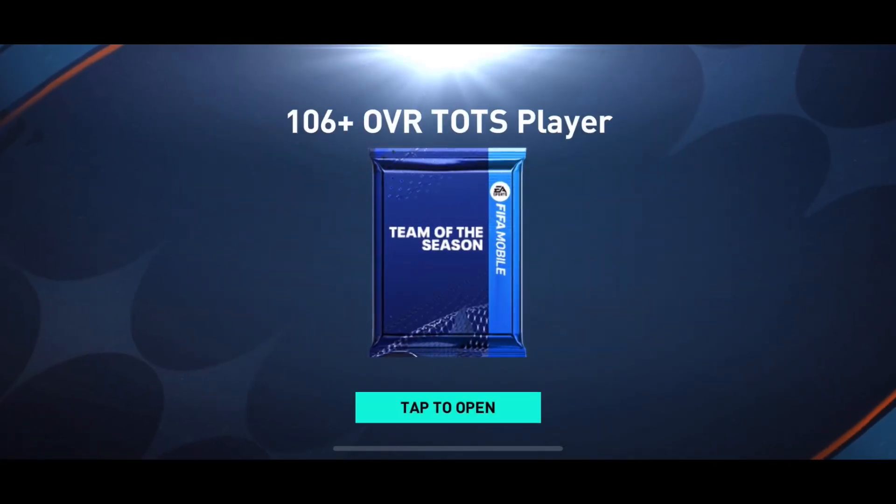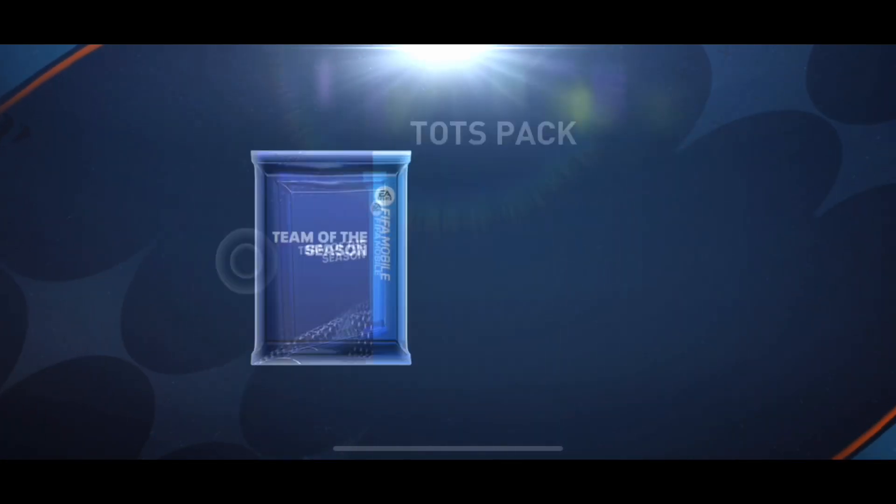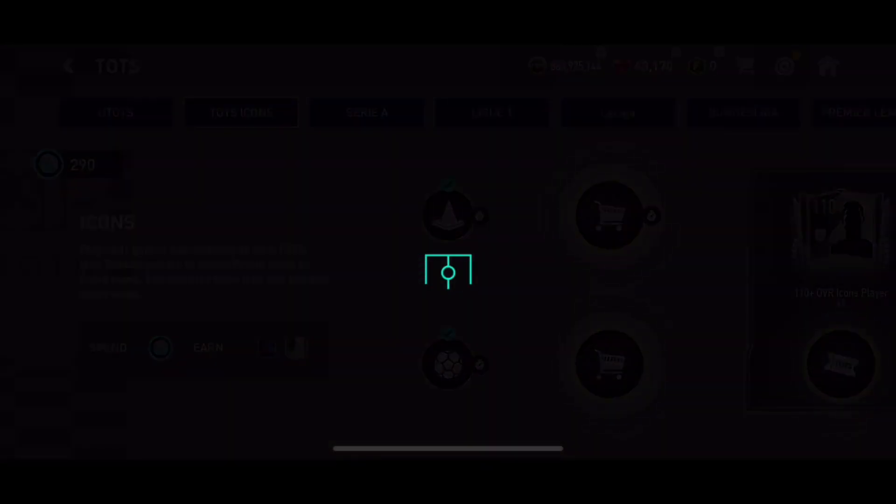Now let's see — the 106 pack gave us a 107. Let's open another pack and see what we get here. This is the TOTS icons token, and of course the final moment has arrived.